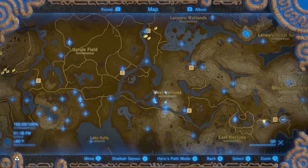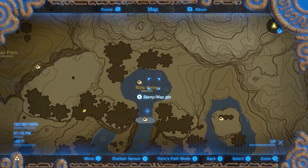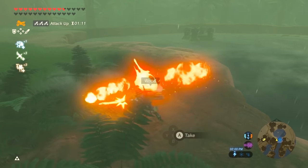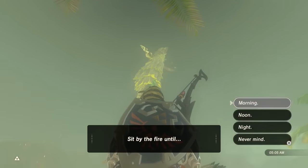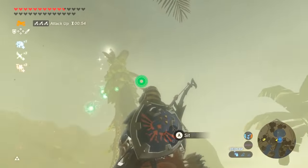Dragon horns are easy to get. In a quick sum up: go to Raviola Spring in the Faron region, put a fire under a tree, sit until morning, and shoot the dragon's horn. Keep doing this to get as many horns as you want. If you want more details on farming dragon horns, check the card in the corner or the link in the description.